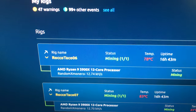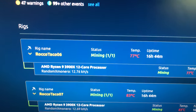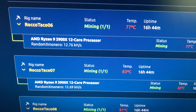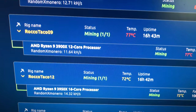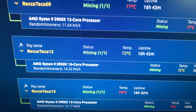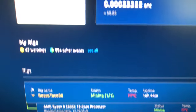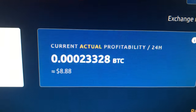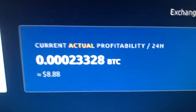Each machine has two sticks of RAM and the hash rates look pretty decent — up from before I added the two sticks, thanks for that input. We're at about 12 kilohash per second on most, and 14 on the 3950X. What are we making with this little setup? It's been fluctuating around $10 but drops down to around $8. Still interesting that it's even over a dollar.